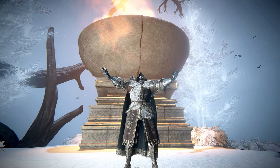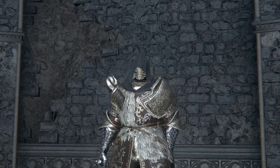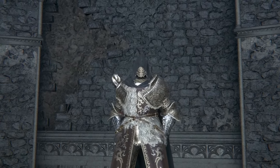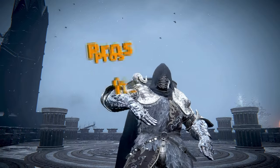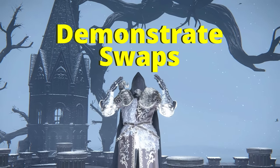In Elden Ring, you can hard swap three categories of items: weapons, talismans, and armor. Having a well-thought-out inventory gives you the tools to deal with difficult situations and invasions. In this series, I will explain the rationale behind the layouts, discuss the pros and cons that I experienced, and demonstrate some of the swaps during invasions.